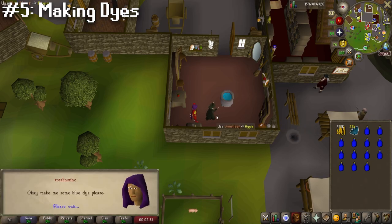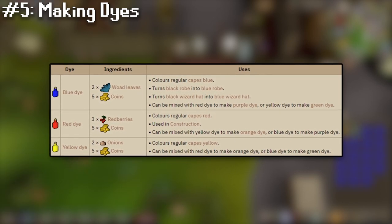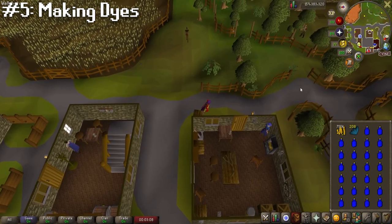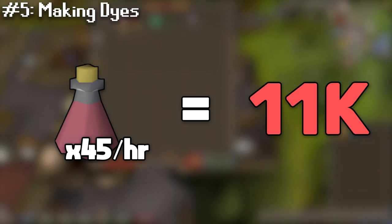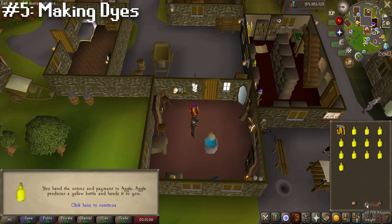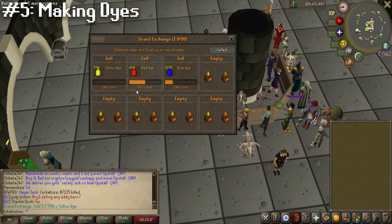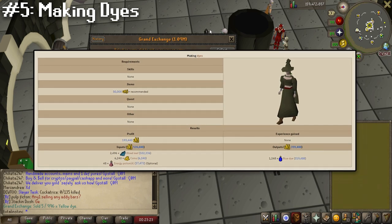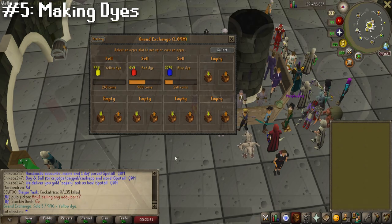At the fifth spot, we're gonna be making dyes with Aggie in Draynor. The only requirement is the corresponding item and some gold to make one of the three primary dyes, which you can buy off the GE. You might also want to invest in some energy potions to maintain your run during this method — you only use about 45 potions in the hour, which costs about 11k, so it's definitely worth it. For the method itself, you're basically just running back and forth between the Draynor Bank and Aggie making dyes. The wiki says you can make over 1200 dyes an hour, but expect about a thousand for yellow and blue and then 600 for red.